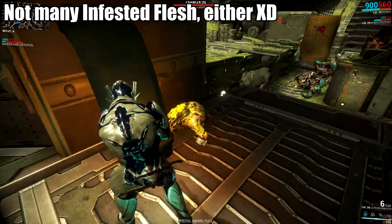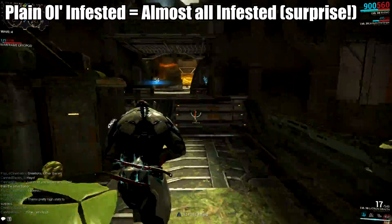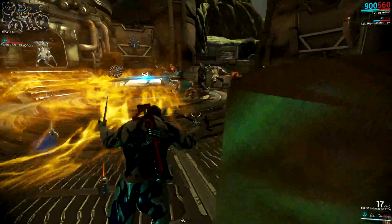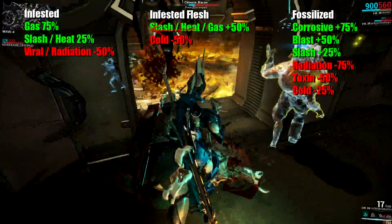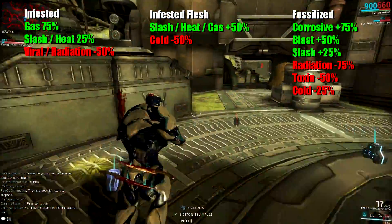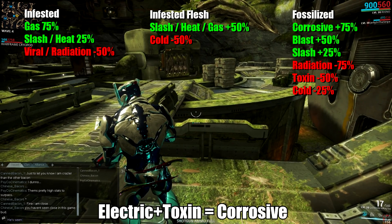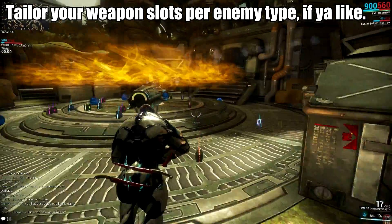Infested Flesh covers those that crawl, fly, or explode in your face. Infested are virtually all standard Infested enemies. Fossilized are Ancients and most of the new Infested enemies added recently. For the most part you'll want to deal Gas damage to them, which is a mixture of Toxin and Heat — you'll need both, otherwise you'll just do one or the other. They combo into a different result than what they are individually, but it does a decent chunk to them. Ancients will prove to be a bother — they are most susceptible to Corrosive, which is Electric and Toxin, as well as Slash. So you might want to set up your primary to take out most of the Infested and gear up your melee with Corrosive to take down the harder targets.